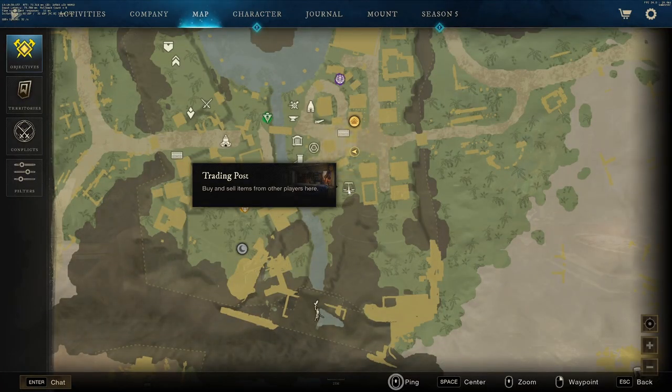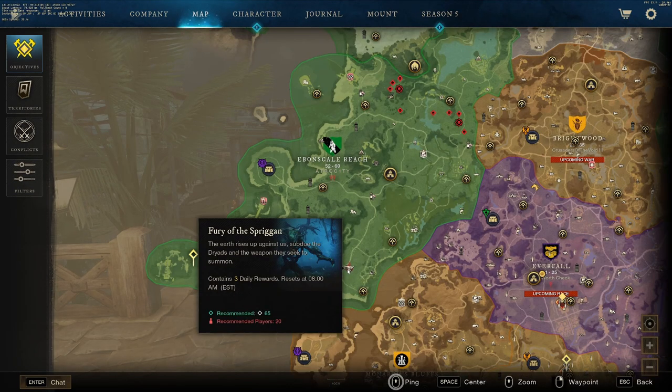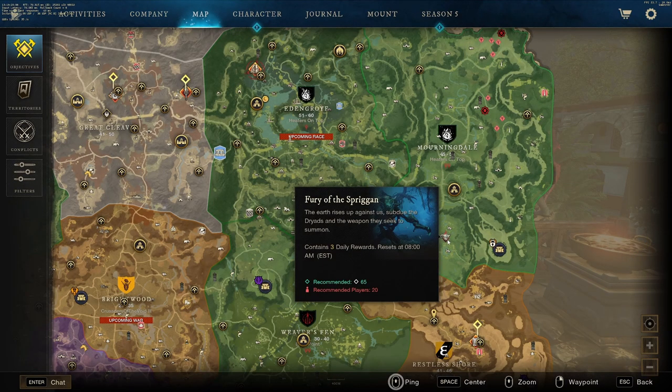The trade post is going to have a symbol like this, and you can find it in any major city. Once you have your 90 Ironwood, we're going to have to look on the map for this symbol. There's one in Brimstone, there's one in EbonScale, there's one in Brightwood, and there's one in Morningdale.